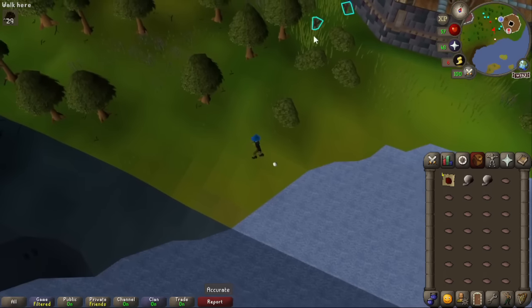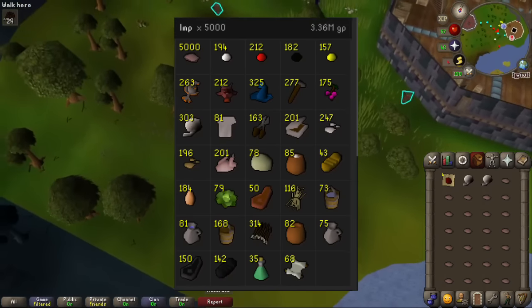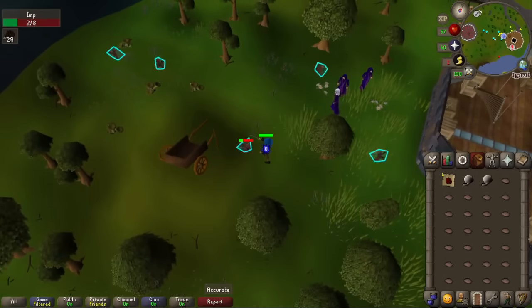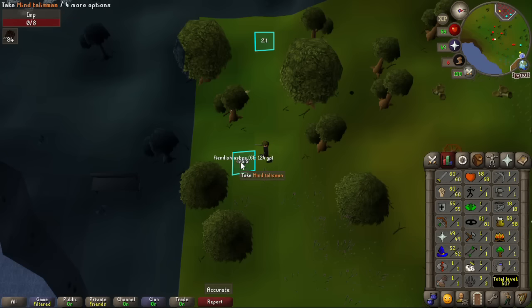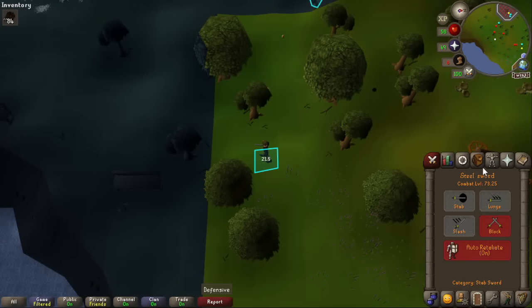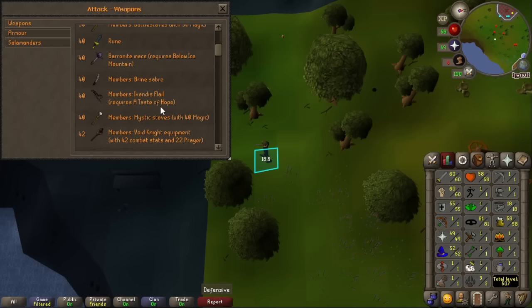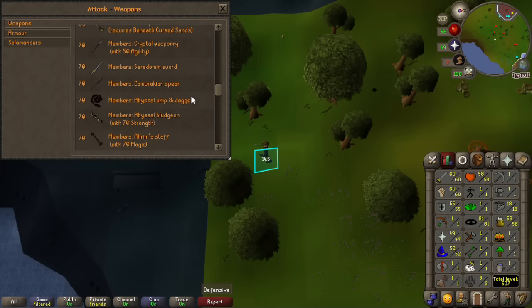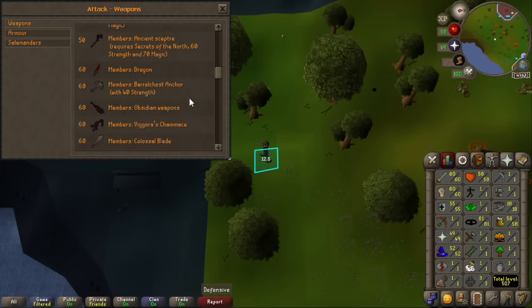We've now killed 5,000 imps — still got a long way to go. With that kill, we've just hit 60 attack. Now if I do roll the Tsar chunk, I can wield obsidian weapons and dragon weapons — the more important thing being dragon, but obsidian weapons in case we end up on Karamja.